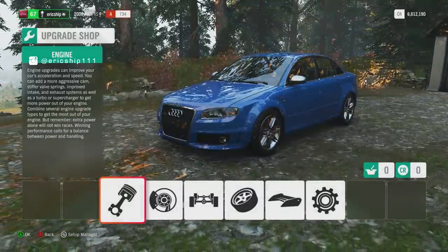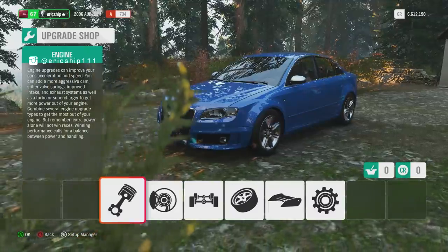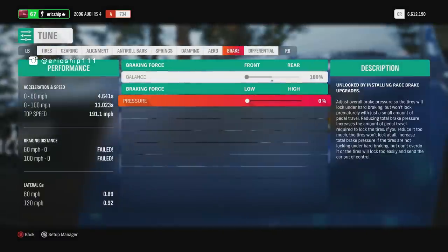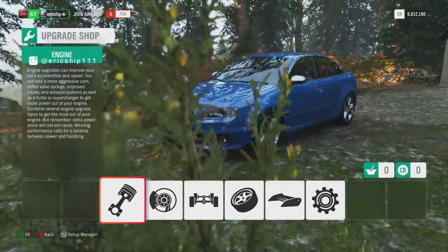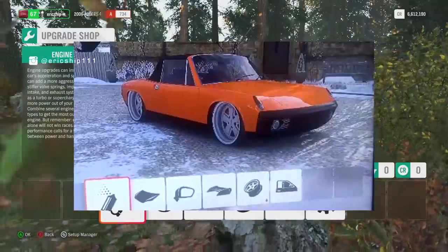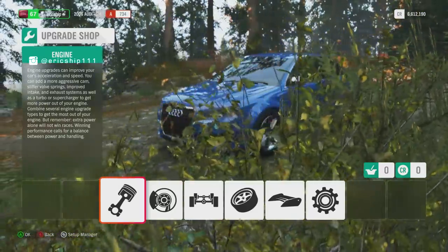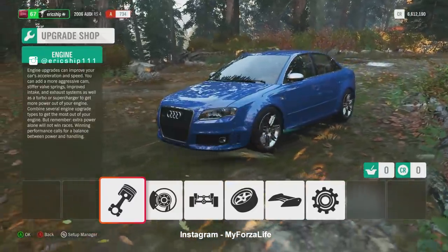Number seven: Let it roll. Ever wondered what happens when you forget to put your handbrake on while upgrading your vehicle? It will start rolling away. How do you do this glitch? It's simple — upgrade your brakes to racing spec and then turn the pressure down all the way to zero. The glitch will only work once you enter the house and immediately go into the upgrade section; if you begin navigating through other menus first, it most likely won't work. One subscriber even managed to get the car rolling while painting. The car won't roll forever and will eventually hit something solid, but what's noteworthy is that you can actually see the camera changing its depth of field — focusing either on the car or the trees in front. A huge shout out to My Forza Life from Instagram for sharing this — thank you.